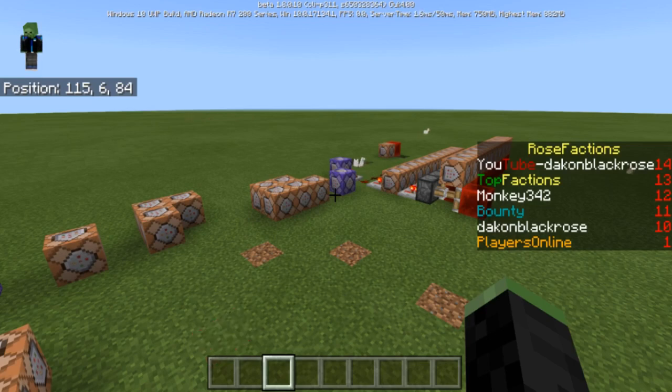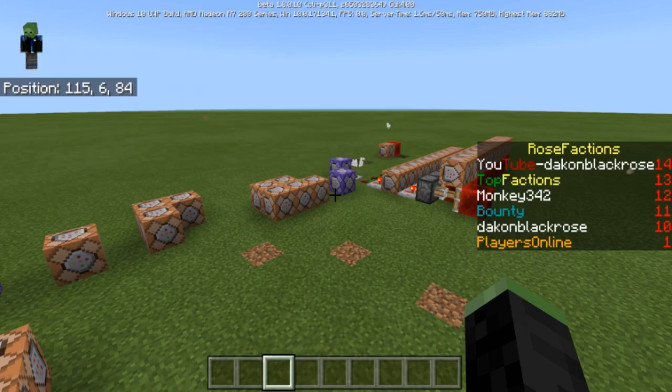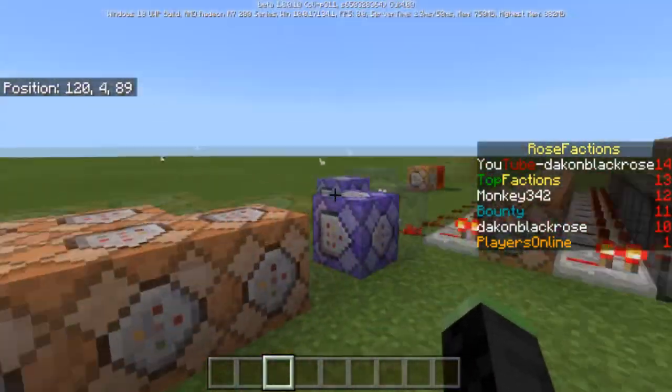The richest factions shows whoever has the most money. The bounty changes every two minutes, and if you kill somebody you get a reward if they're in the bounty tag — that's something I could go over in a different video. Also, the players online counter counts up depending on how many players are online, so if your realm has zero players it'll say zero, and if it has four or five players it'll say that many.